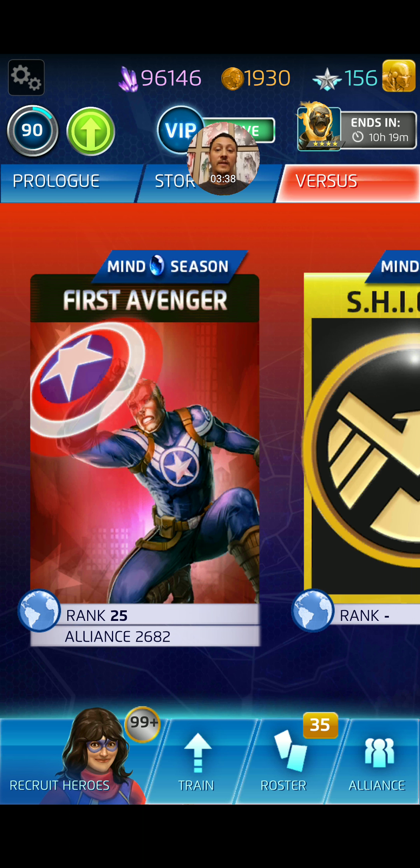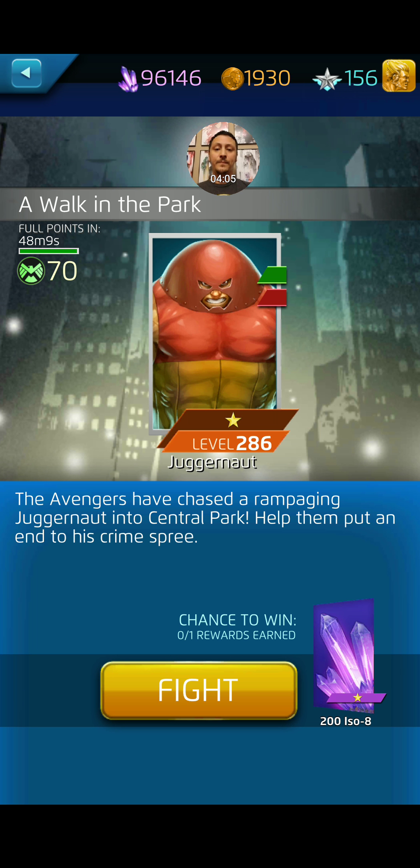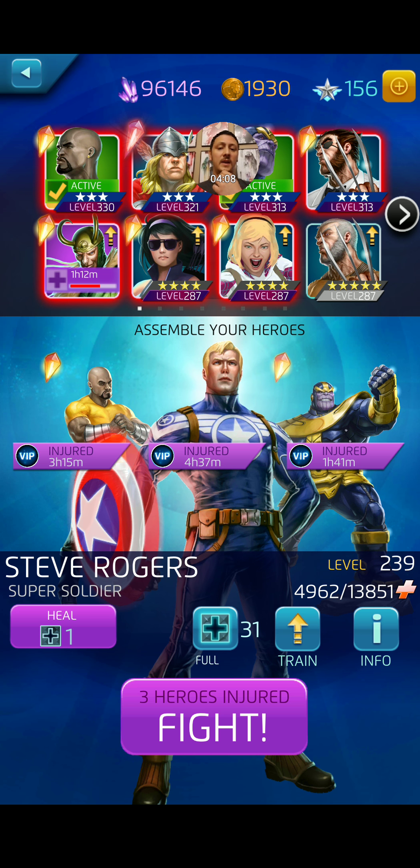I noticed a glitch in the game. I went into the Rocket and Groot event — this is the new PvE event which has some four-star Rocket and Groot rewards. As you can see, there's about six hours left in today's portion of the event. You can get a four-star Mockingbird if you go in at Shield Rank 8 and get up to 22,500 points, and then four-star Rocket and Groot for the top 10 placements, and three-star Falcon after that.